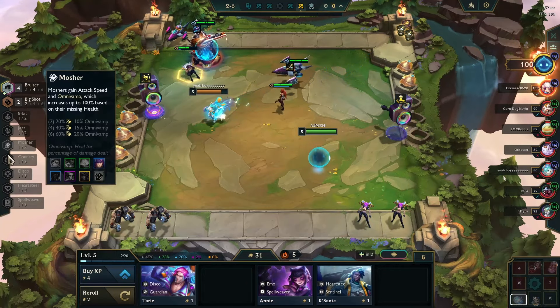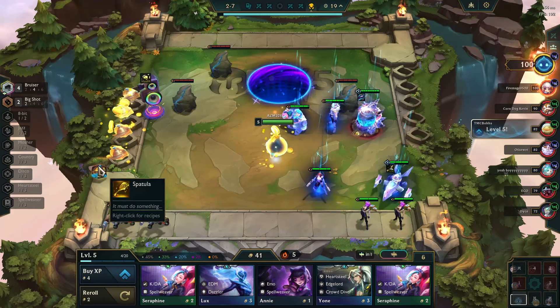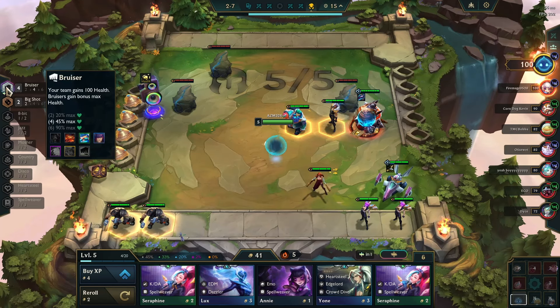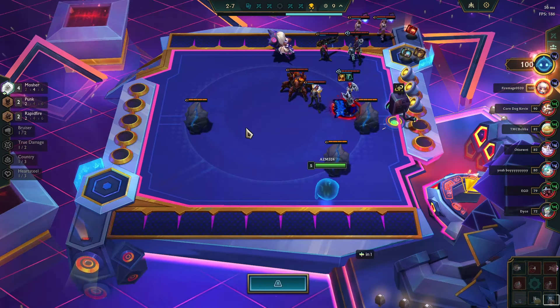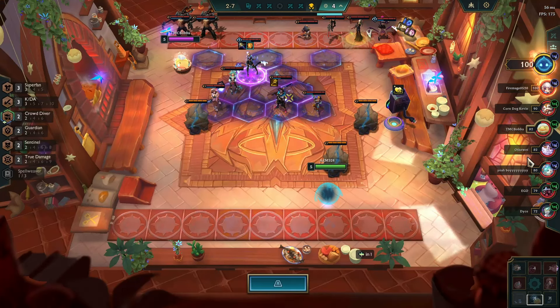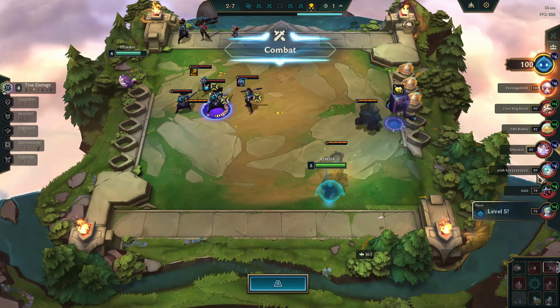Our next in is probably just another Big Shot or something. Could play six bruiser but we need to hit Zac for that, or if we somehow get dropped a tome from this loot subscription. Looks like Disco, probably Pentakill, True Damage also, eight bits, Country - I don't think they're actually playing Cat.